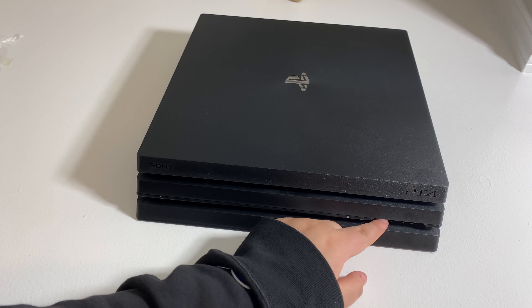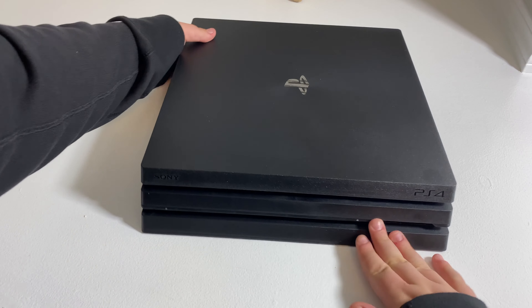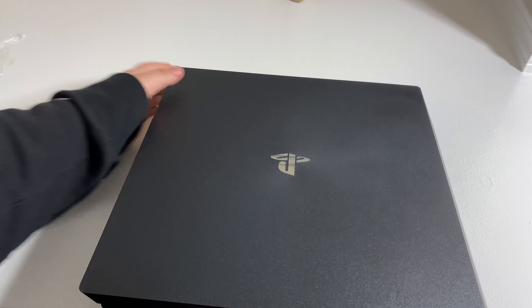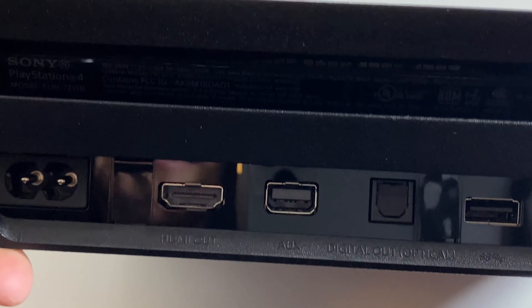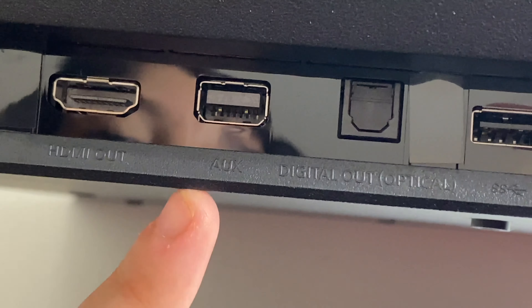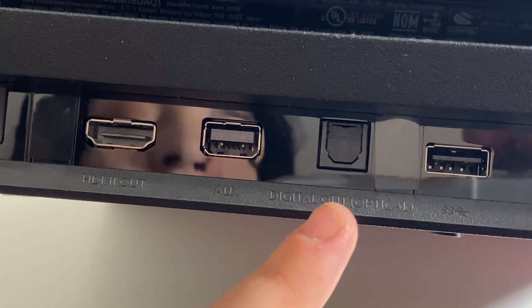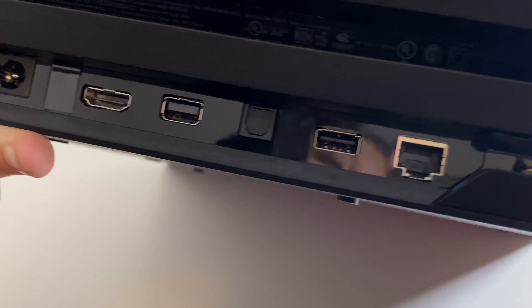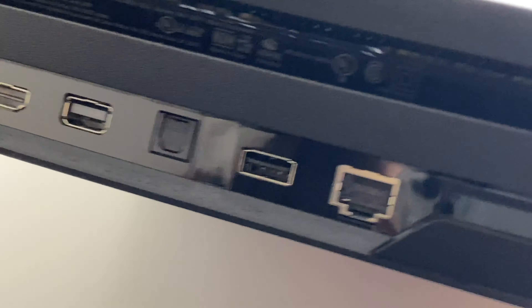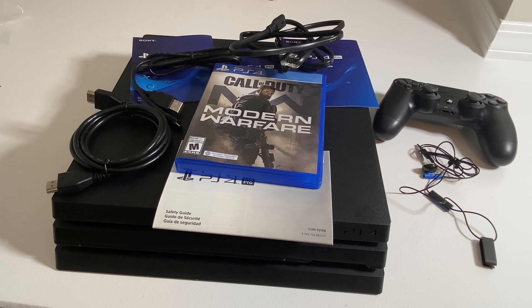Sometimes I also charge my phone with it. Moving to the back: the first thing I see is the power port, then there is the HDMI out port, then there is the aux digital output, then another USB port, and there is an internet port. I hope you guys enjoyed this video — if you did, give it a thumbs up and subscribe for more videos. Make sure to check out my brother's channel in the description below, and I'll see you guys in another one. Bye!